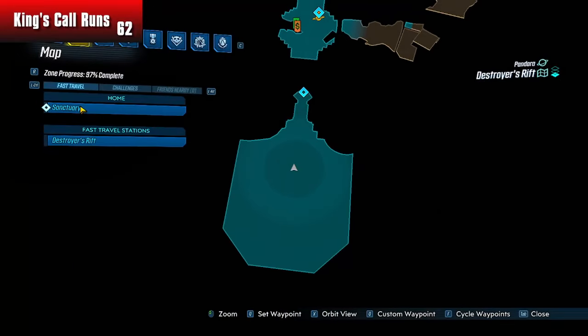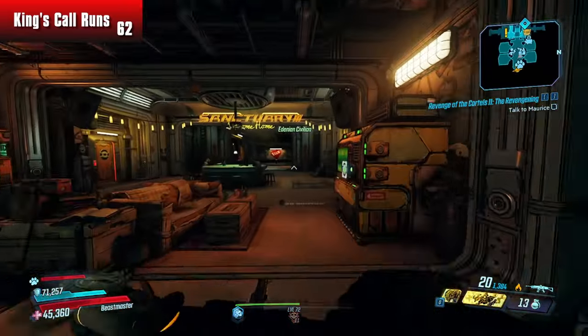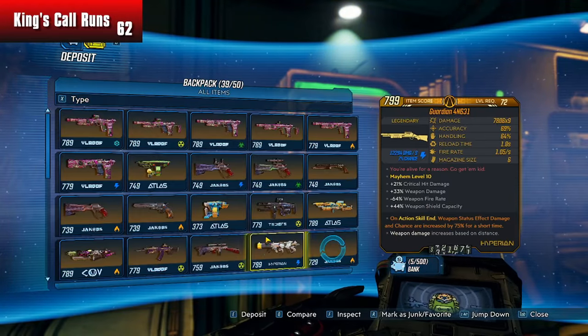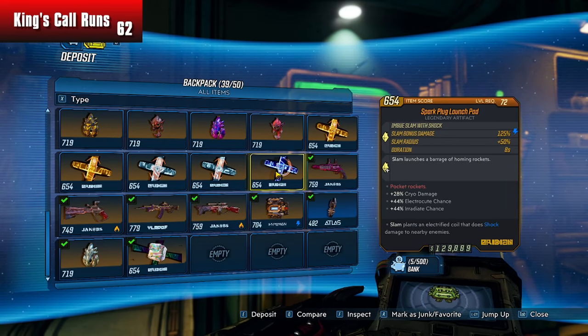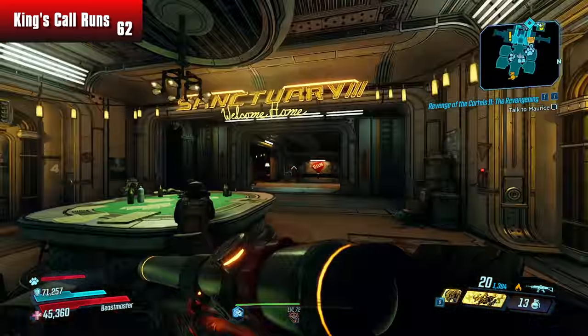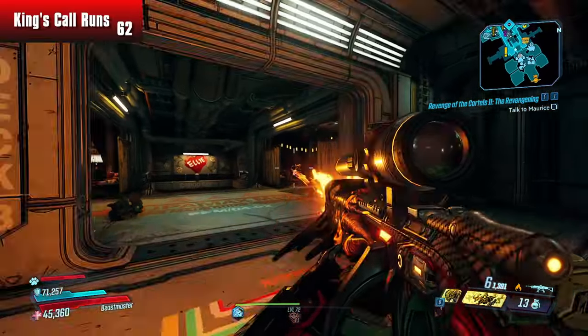I'm actually going to head over to Sanctuary and take that Spark Plug Launch Pad — the one that synergizes well with the Moze Snowshoe build. The one that causes — I swear, if you have epilepsy and you try to use that build, you will seize up. But it is a fun build. So let's go ahead and put our Spark Plug Launch Pad in the bank for our Moze. There it is — the Spark Plug Launch Pad with cryo damage. Beautiful. Anyways, that's going to be it for this video. Thank you all very much for watching. If you enjoyed, hit the like button. Subscribe to see more videos like this one. I will see you all in the next one, where we're guaranteed the King's Call. Thanks for hanging out. Bye.